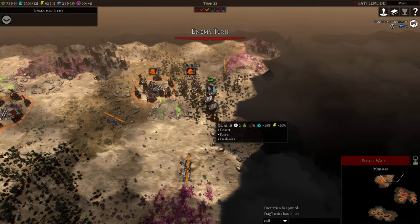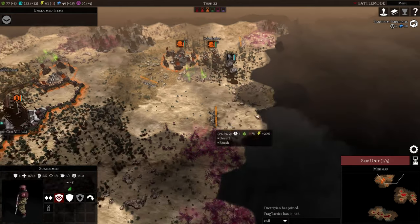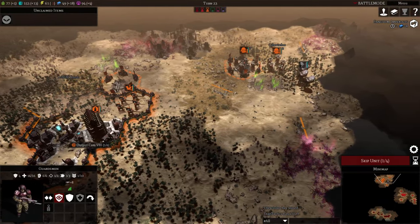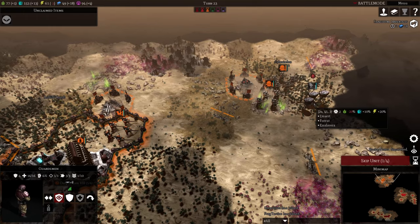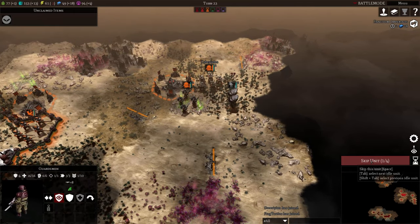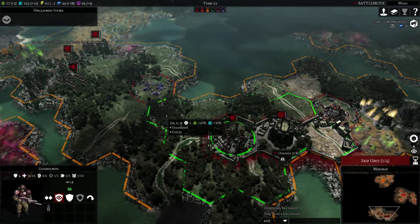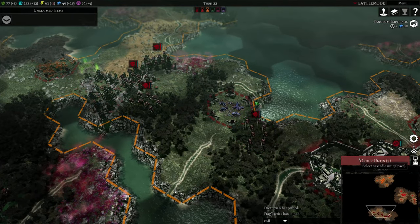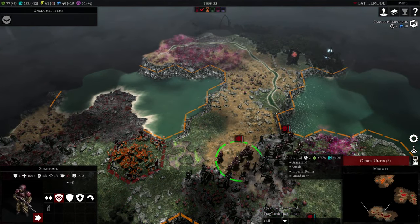More Enslavers up top. I'd probably run away from those unless you think you can kill them. I can at least lower the morale. I'll bring down the Marshal and Ranger to support — even if it does enslave one, it'll be dead next turn. I consider Enslavers a must-kill — kill on sight.